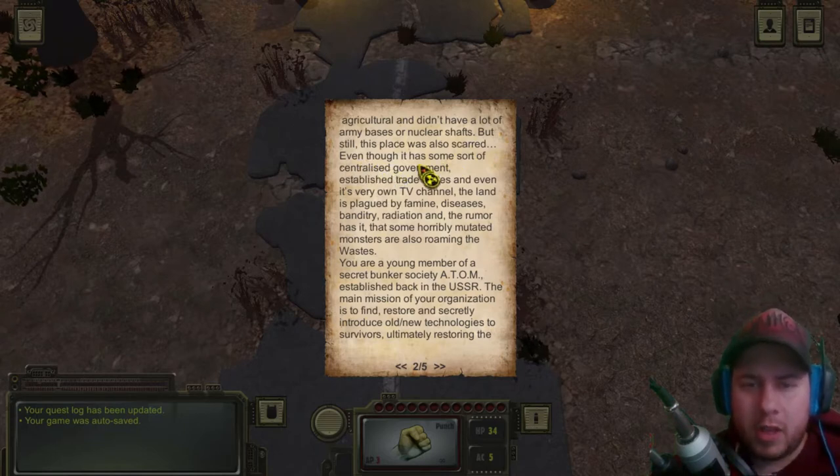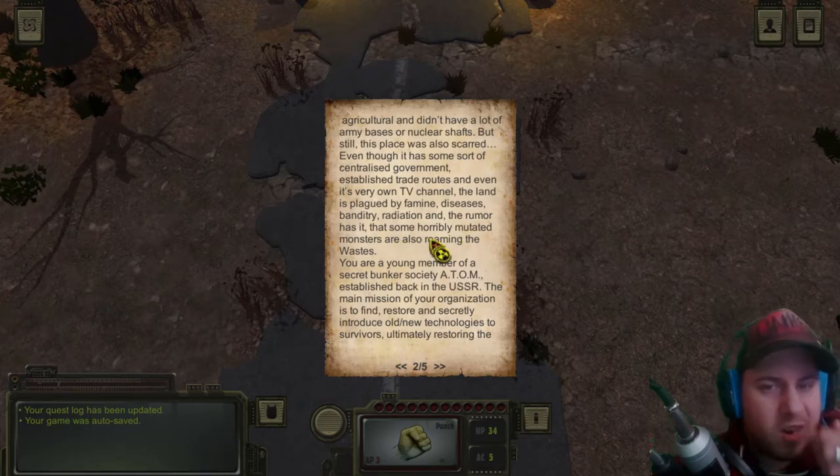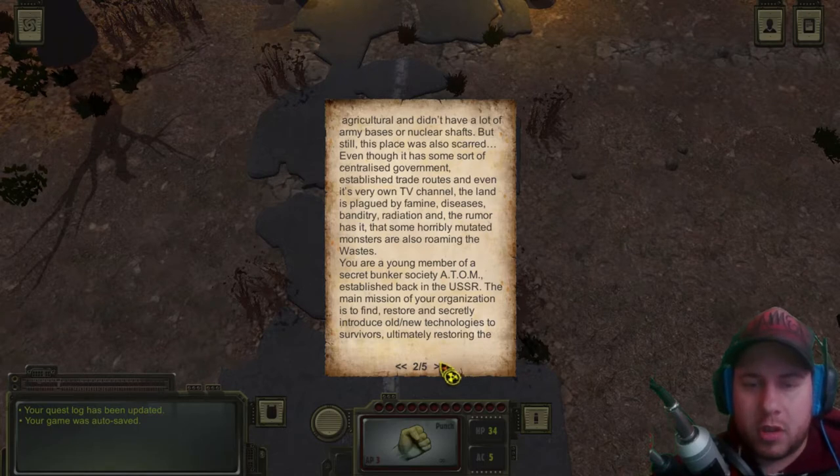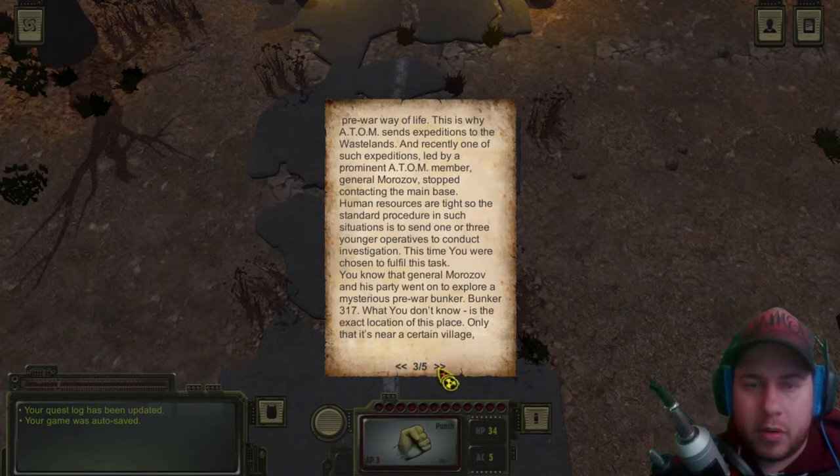Even though it has some sort of centralized government, established trade routes, and even its very own TV channel, the land is plagued with famine, diseases, banditry, radiation, and the rumor has it that some horribly mutated monsters are also roaming the waste. You are a young member of the secret bunker society, Atom, established back in the USSR. The main mission of your organization is to find, restore, and secretly introduce old and new technologies to survivors, ultimately restoring the pre-war way of life.